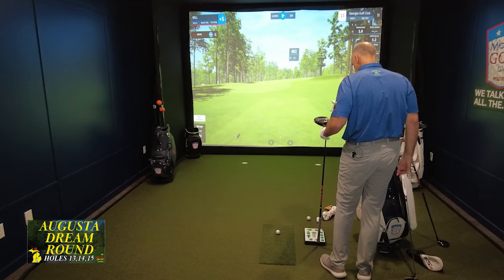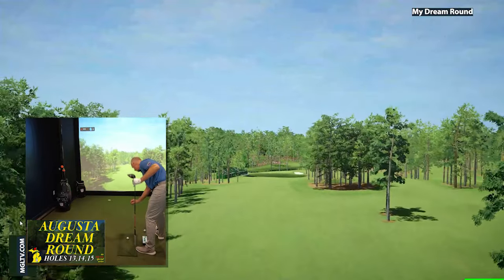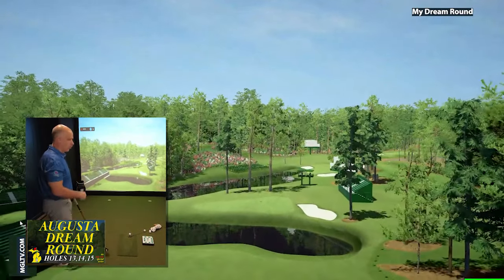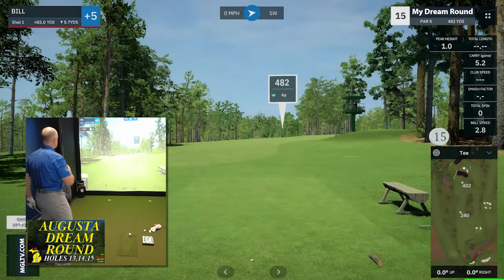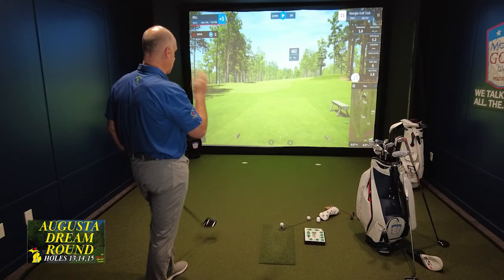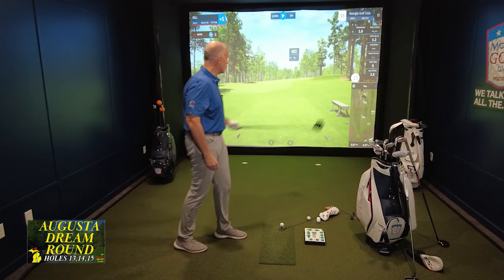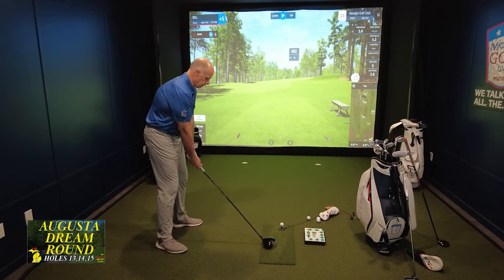Now we come to 15 — the difference-making par 5 that has so much potential for a big number or a nice little 3 or 4. Wouldn't that be nice? What a gorgeous hole this is. 15 — Firethorn. 482 yards. We've got some trees on the right side we've got to be careful of because they can block you out, and then there's a tree stand that sort of juts out on the left side right up here. So a precise tee shot is really required here if you want to have a crack at going for this green in two.